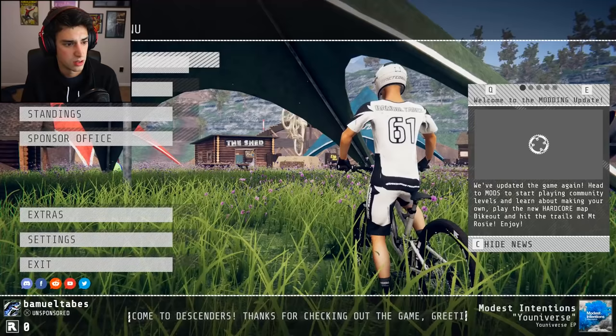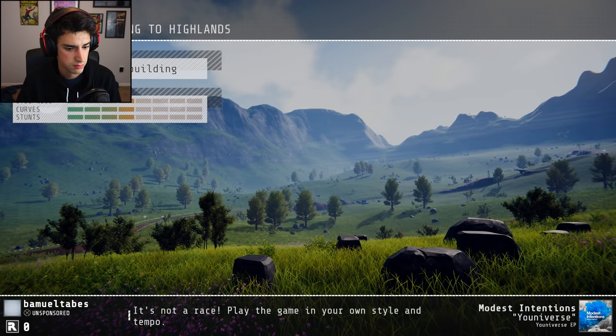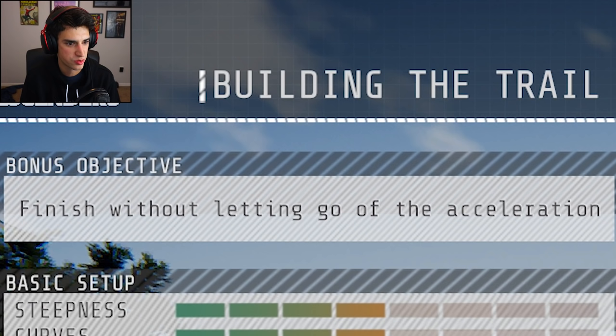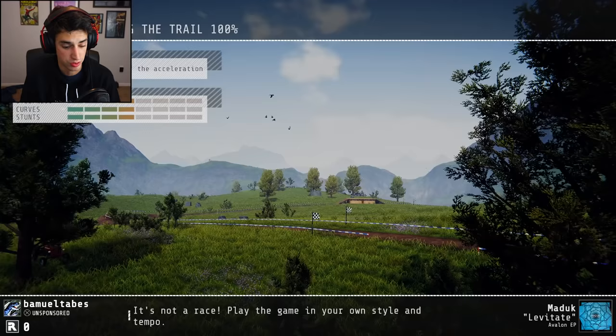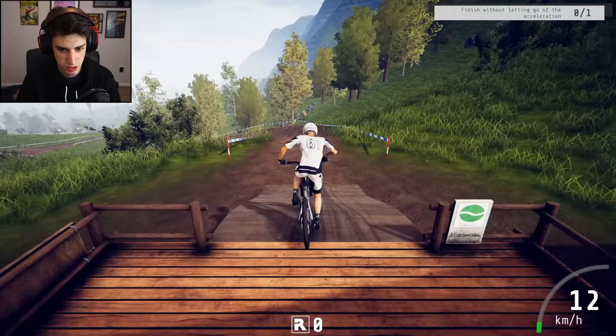All right. Ride — that's what I want to do. Career session. Highlands. Okay. I'm just clicking buttons, I'm going to be honest. Just clicking buttons. Bonus objective: finish without letting go of acceleration. So hold Z the entire time. This looks neat. All right, let's do this. It looks pretty self-explanatory.